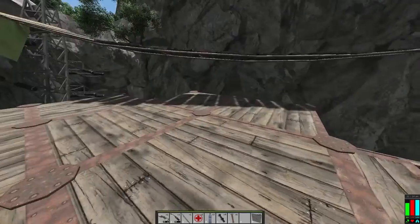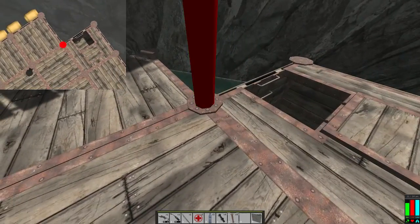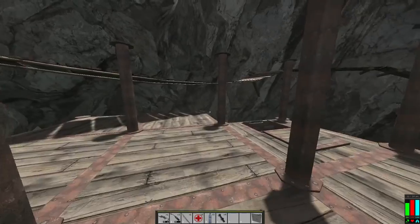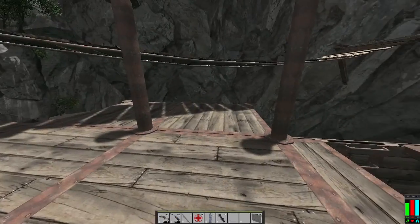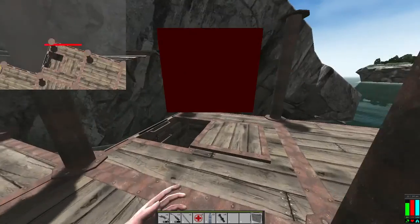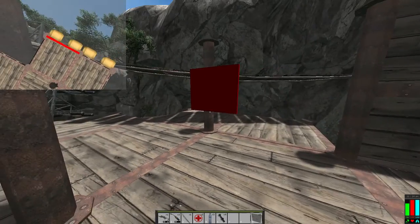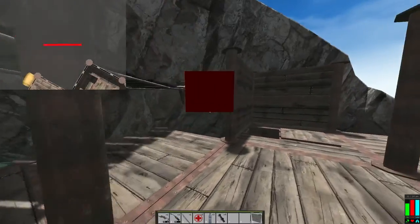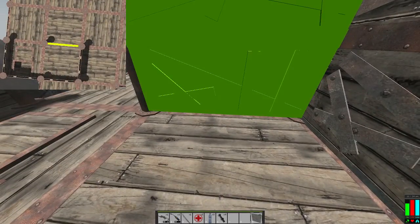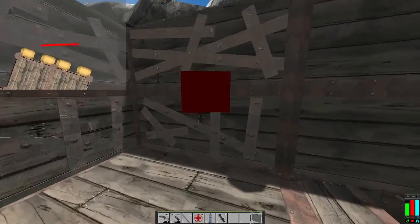This might be a nice little shortcut too - this might work out okay. Let's see. I think we'll just wall this in completely. I won't wall this in totally just yet. The ladder is going to end up on the other side.